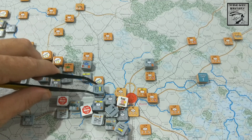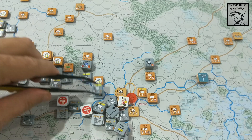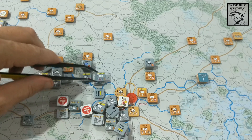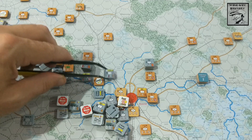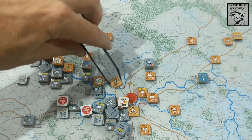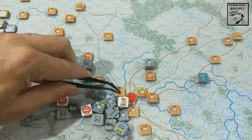Rocket artillery gets a range of one and can move three. It can't really get anywhere useful from here. Maybe they could just cross the river here - one, two - that might be the better option to get into this position to attack here. Supplies will go forward - one through seven movement points.